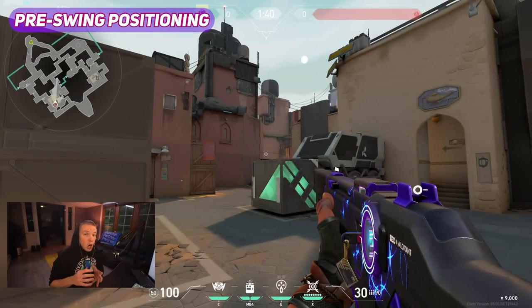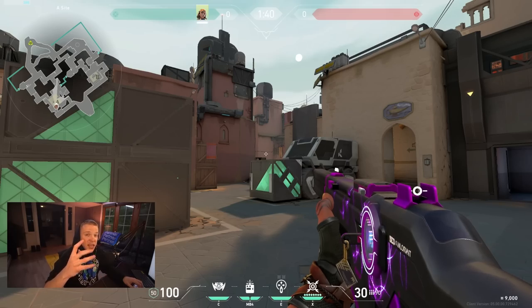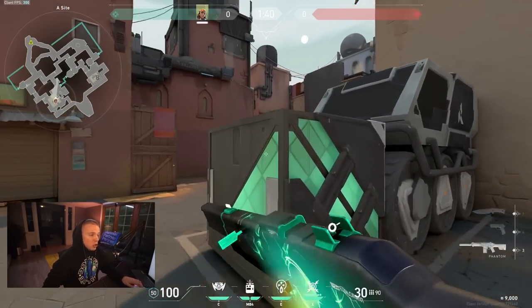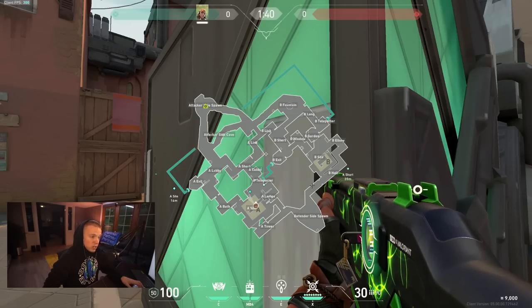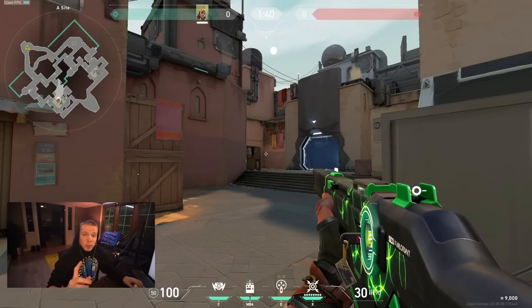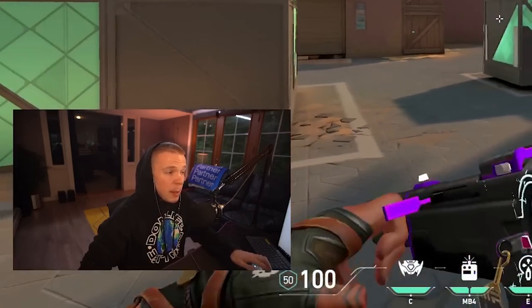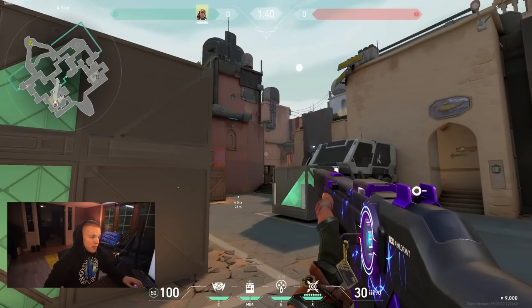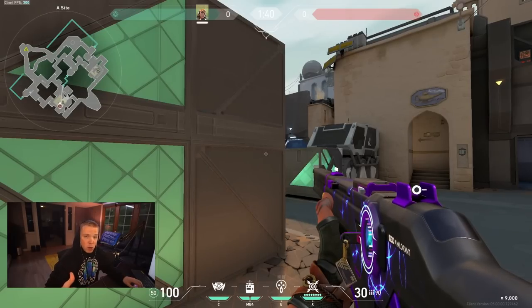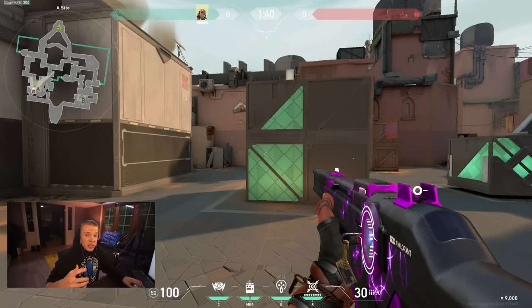Another super common mistake I see are lower elo players playing super close to walls or objects when they're going to peek. If the attacking team is funneling out of A short on Bind and you're playing very close against a box, at any given time that you decide to peek you're going to expose yourself to multiple angles — pushed up positions, all the way up to U-Haul — exposing yourself to more than one person at once, which goes against isolating your fights. But if you step a little bit further back from the box, you can clear each individual angle one at a time: the first angle, then the jump up, then short, and so on. Playing super close to a wall is a complete disadvantage compared to stepping away and isolating one player at a time.